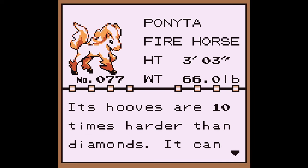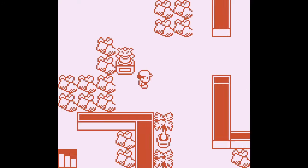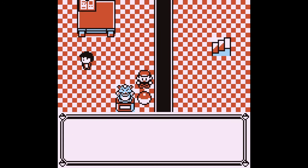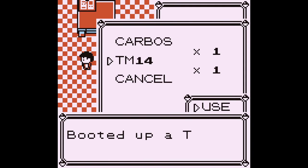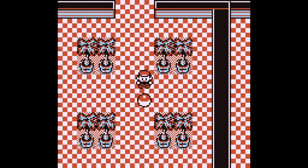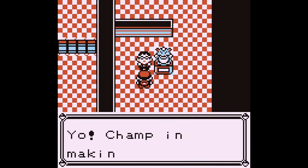We have two on the team now — well, three if we include S the Squirtle. Now the other reason I chose Squirtle is because we get to get TM14. Not that it's going to make a huge difference, but I still think that's pretty cool. And we get the Secret Key — 'champ in the making,' yeah, that's me.